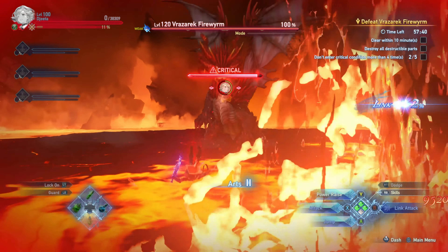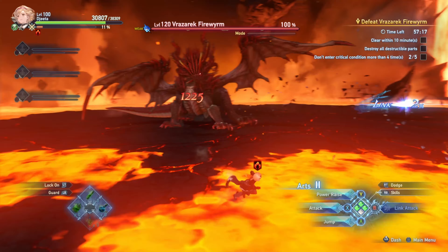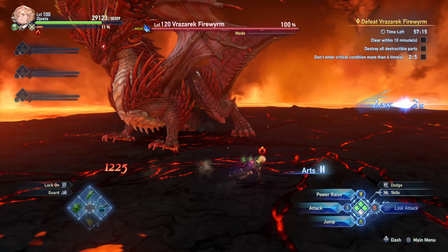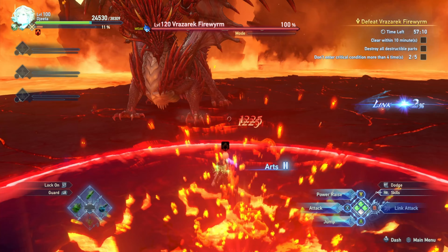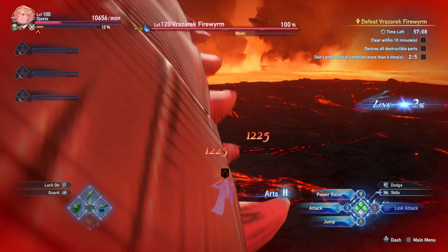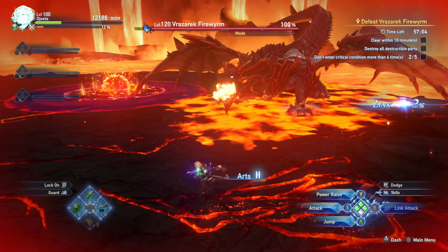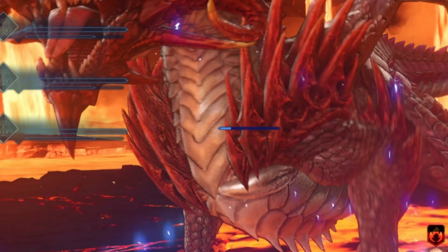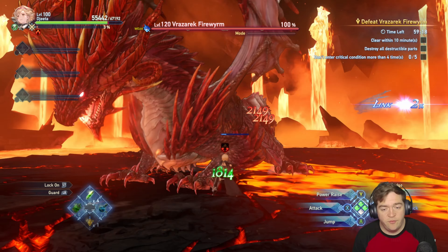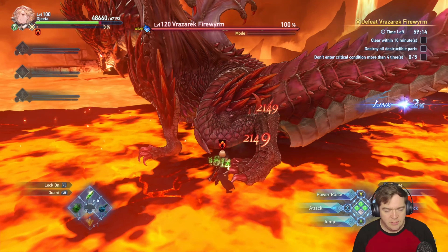Now almost everything in this game can be blocked — even the stuff that doesn't look like it can be blocked. If you take too much while you're blocking, your block can be broken, and then it takes a little bit of time for your block to regenerate. You'll see a blue shield whenever you block — this is basically a full health shield. When my shield is red, it's because it's recharging. Here my shield is blue again — it is fully shielded.